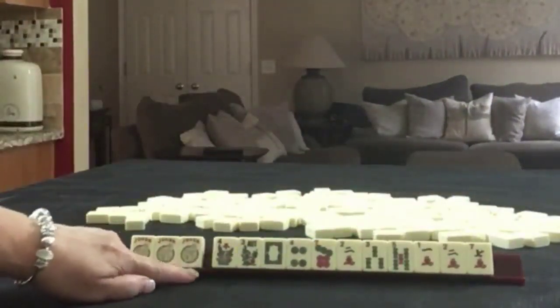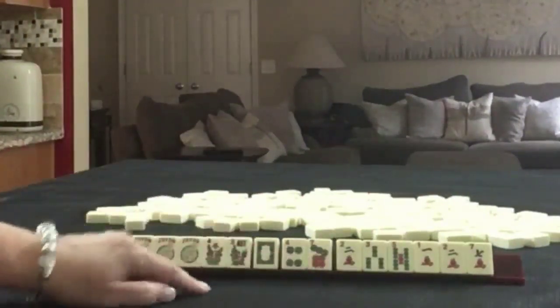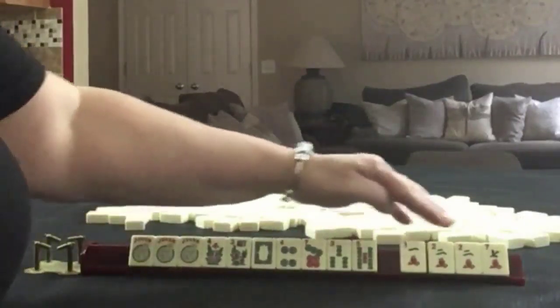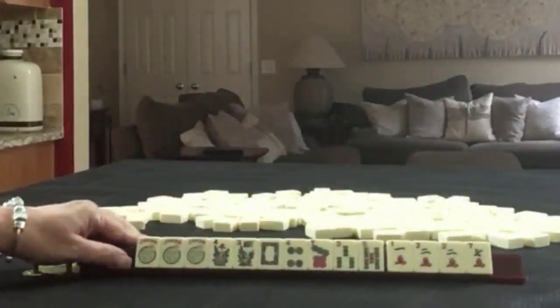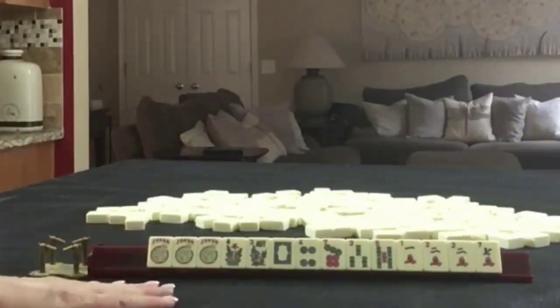We have jokers, a couple of flowers, white dragon, 4 and 7 in dots, 3 and 5 in bams, and 1, 2, 7 in cracks. If these were your tiles, what would you focus on and what would be your first pass?